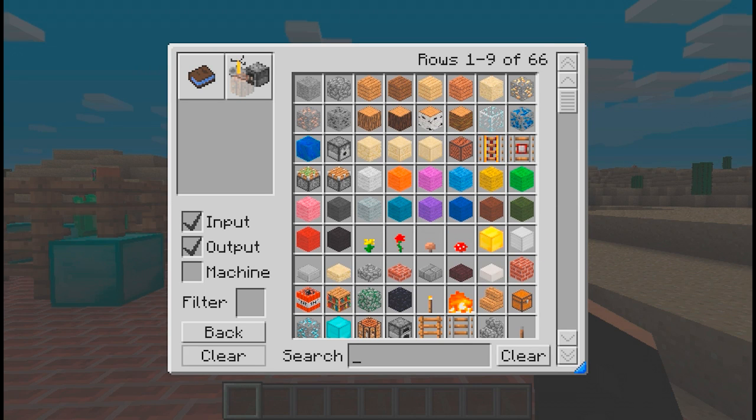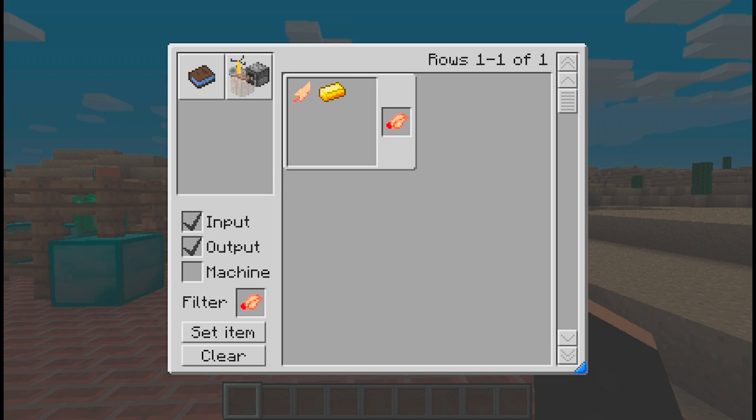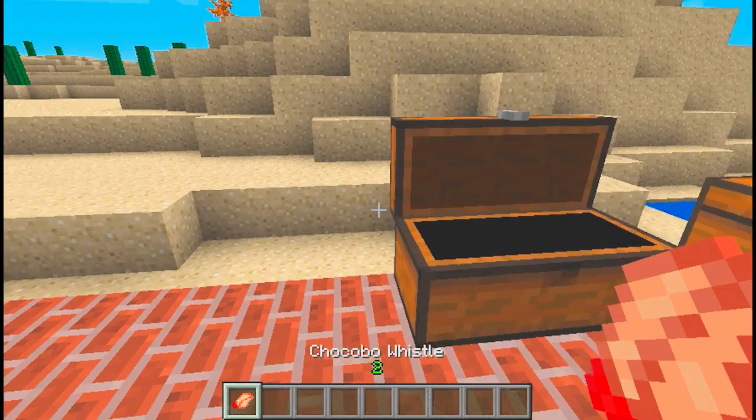Now I have to do the Chocobo whistle. Pretty simple — you need a feather and a golden ingot, and it'll make the Chocobo whistle. I'm thinking this Chocobo whistle is just something you use to call the Chocobo.